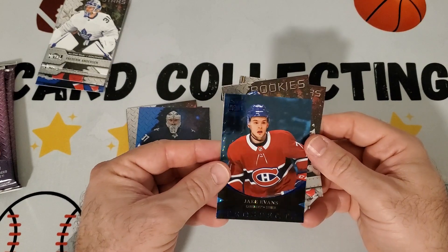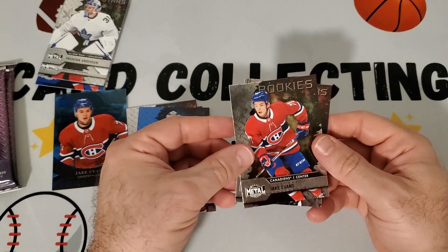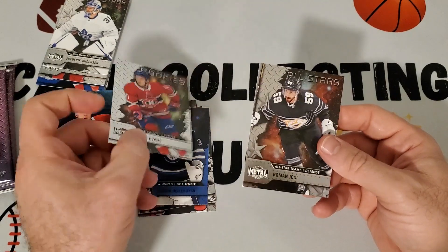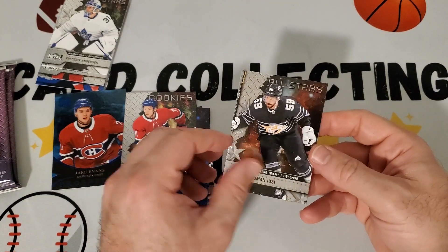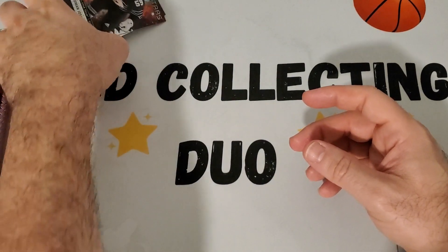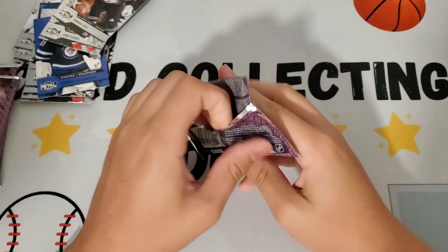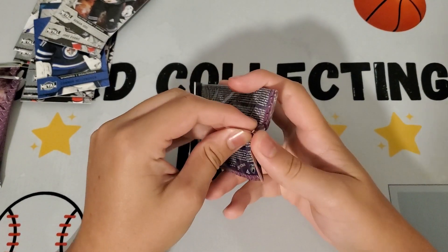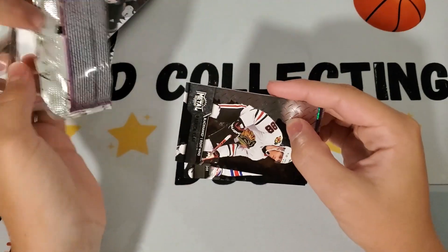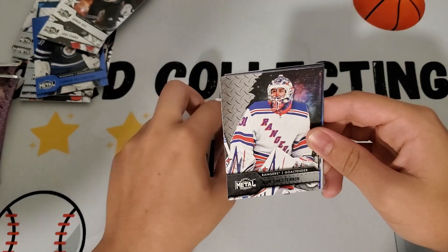It's a cool-looking card of Jake Evans. Then we got another rookie of Jake Evans — just a base rookie — and you can see that's numbered 131, so it's a short print. Then all-stars of Roman Josie.